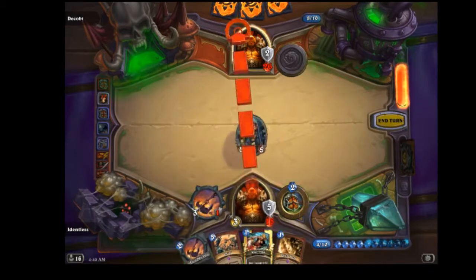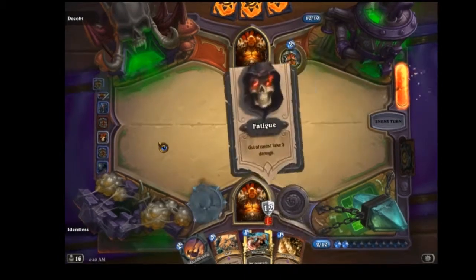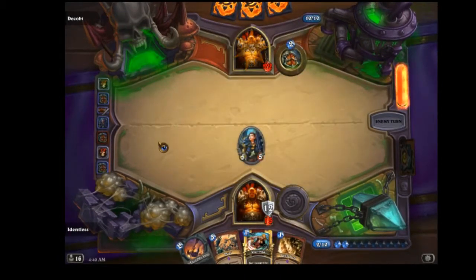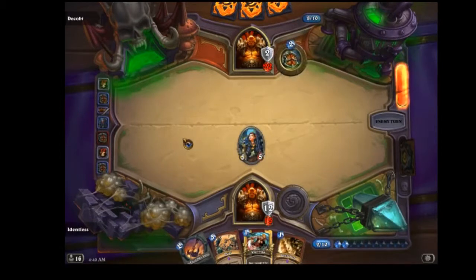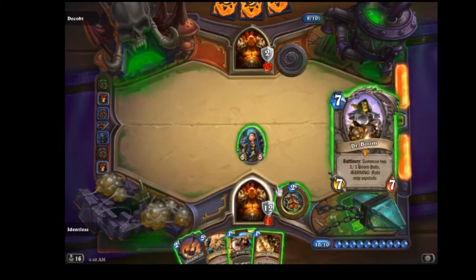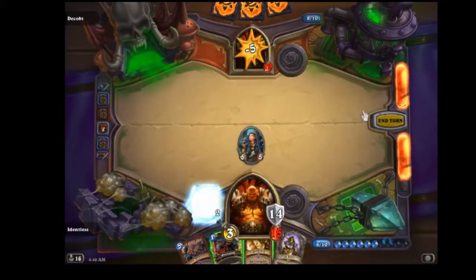Here I'm just going to play my second Shield Maiden and hit his face. The reason I hit his face is because he's running on fatigue and I have my second Warsong Commander, so it's fine. I haven't seen the Brawl, and I just drew Dr. Boom — but I haven't seen the Brawl so I'm not going to put down Dr. Boom yet.